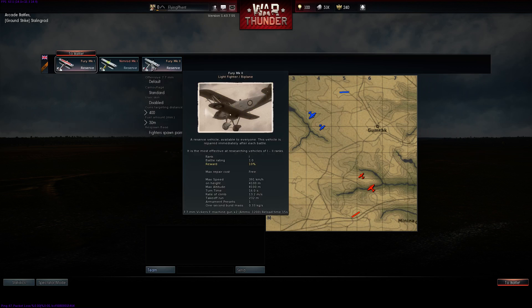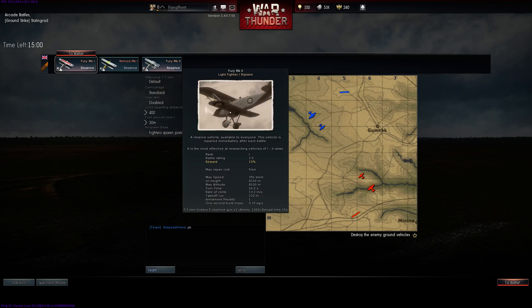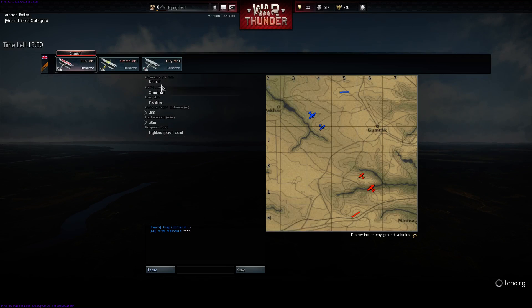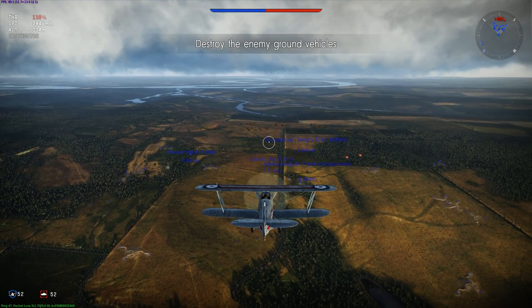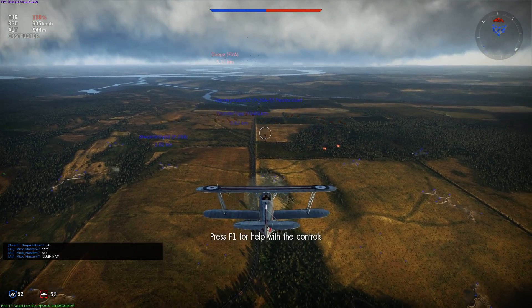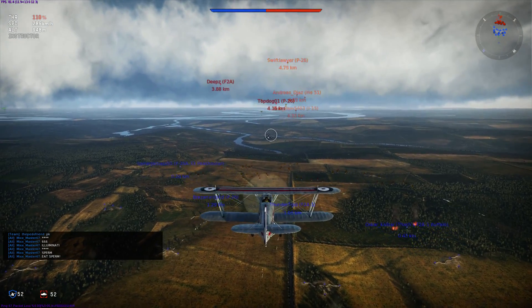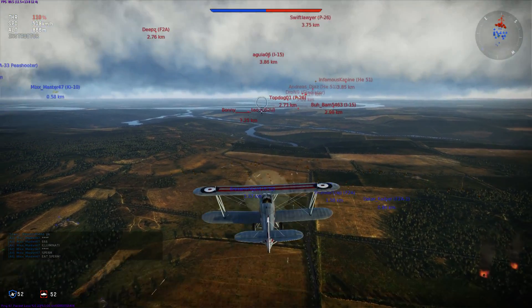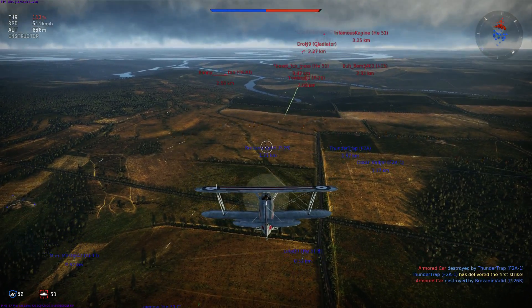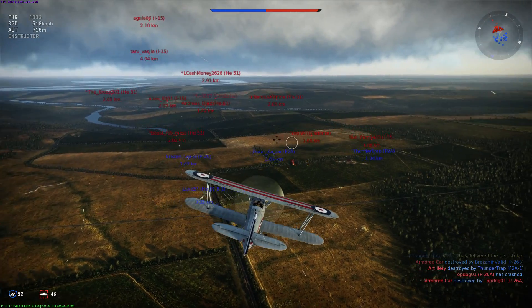Speed 392, 391. 4,100 meters altitude. 16 seconds, 14.7 meters per second — this does seem like the better aircraft. Oh it's loading — okay! What should I focus on, enemy tanks or enemy aircraft? I can't hit any of that stuff — these are all like three kilometers away. I'm going to deal with some airplanes first.